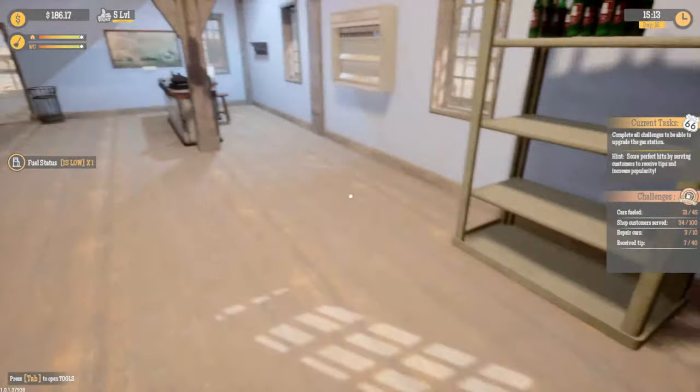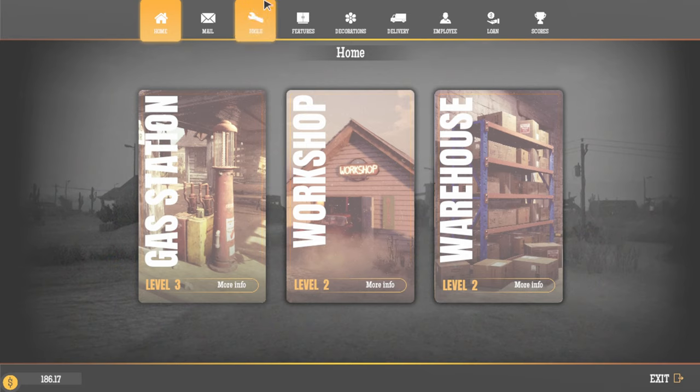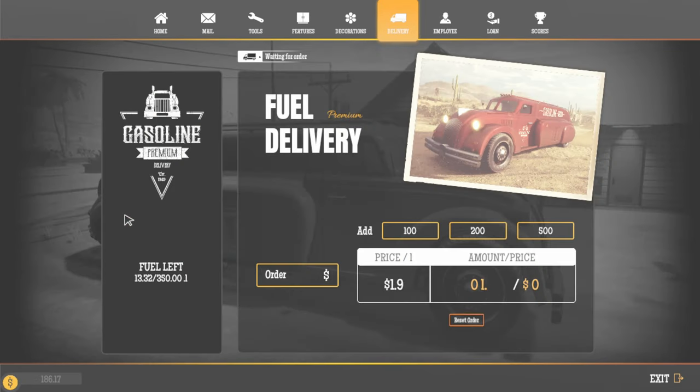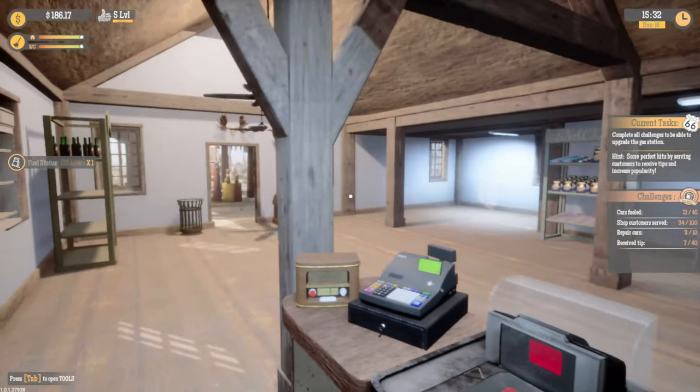Let's go see how much fuel we have. We've only got 13 gallons. What's the cost? It's so close - we need $190 and I've got $186.